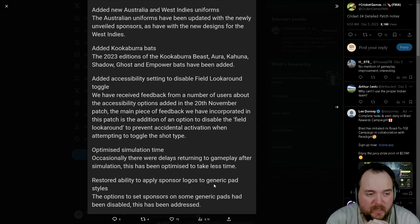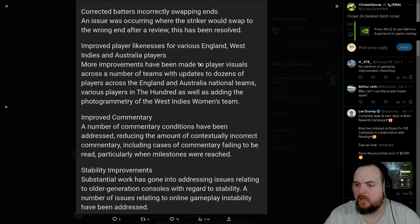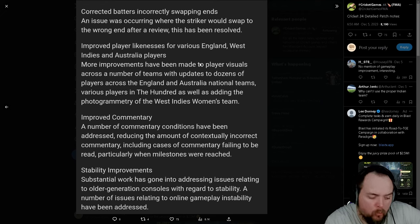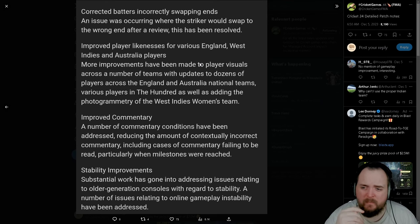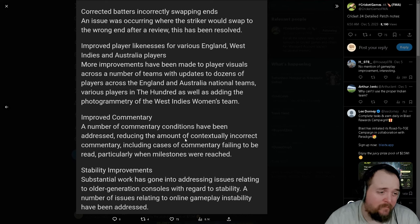They restored the ability to apply sponsored logos to generic pad styles, which is pretty cool — you can basically download whatever pads you want from the community. There was also a fix for batters incorrectly swapping ends. There was a glitch — I think it was triggered by a no-ball — where you'd just stare at the ground and when you came back to bowl it would be the other batsman on strike. Improved likenesses for England, West Indies and Australia players, improved commentary, and stability improvements.